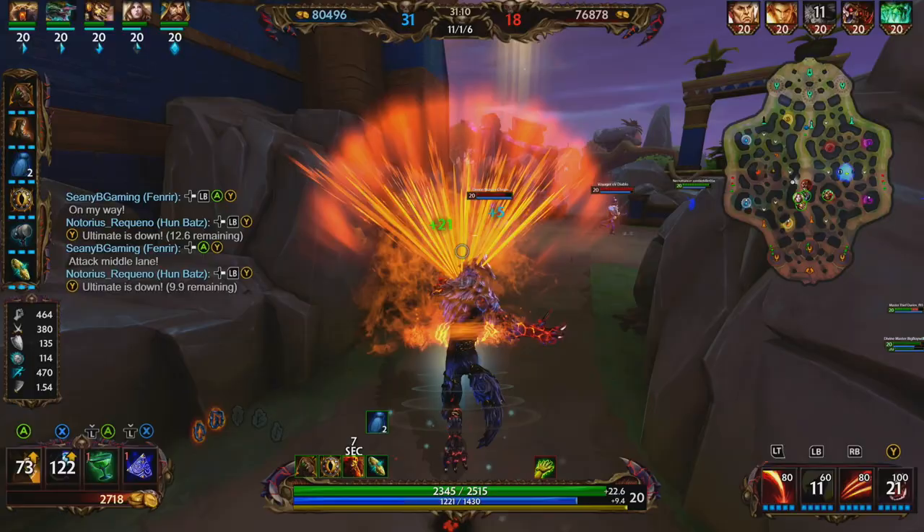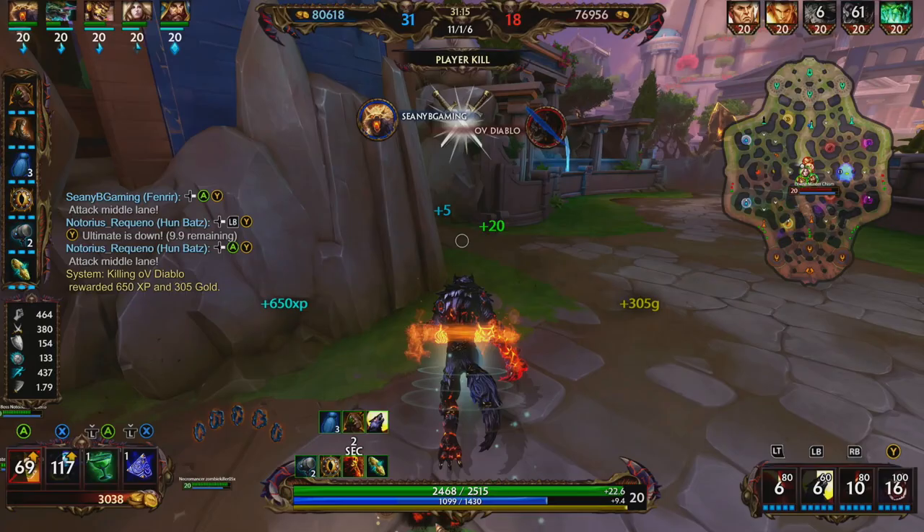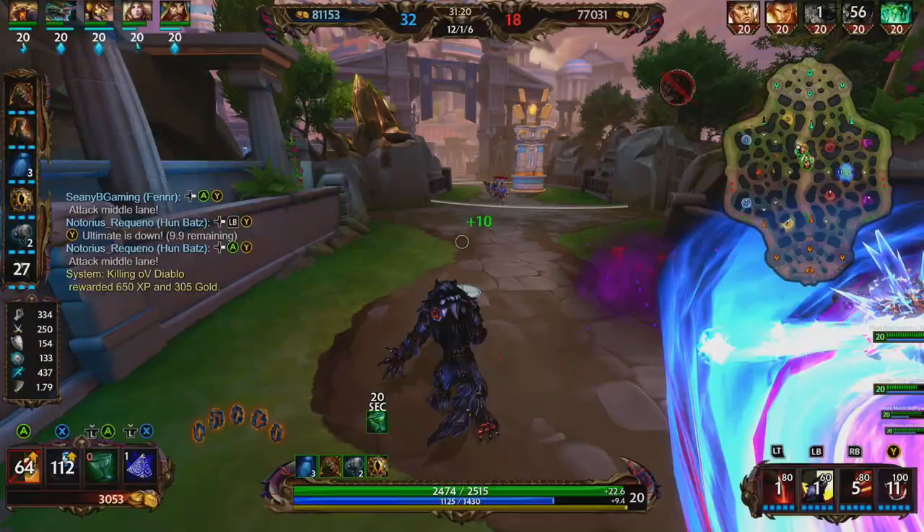We're gonna go straight for the backline right here. We don't have any runes so we can't really stun anyone. We're gonna jump onto the outposh, use our three, get the pick on him, and now we're just gonna keep running trying to get behind this team, going straight for the backline.